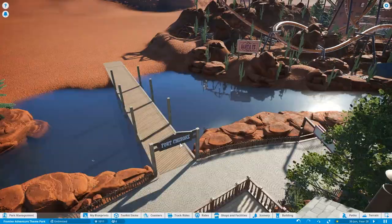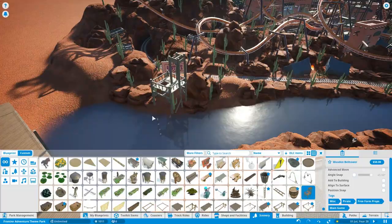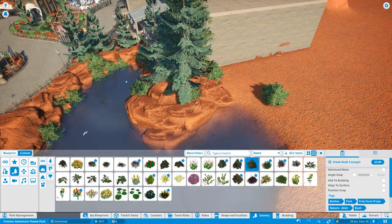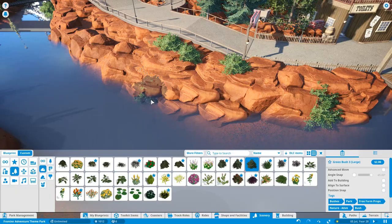We've got the sign for Fort Cherokee going in and a little boat jetty area around the side. It's coming together really nicely, and this left side of the park now feels a lot more complete. We've got some nice flat rides, a family dark ride, but what we really need is a family coaster — and that is going to come in the next episode. We've got three big thrill coasters already, so it'll be really refreshing to have a family coaster.